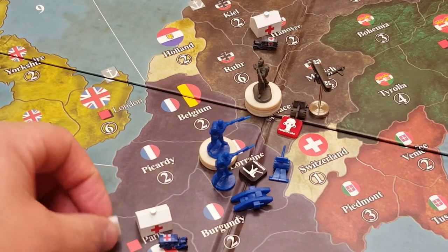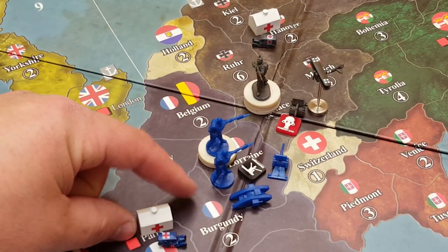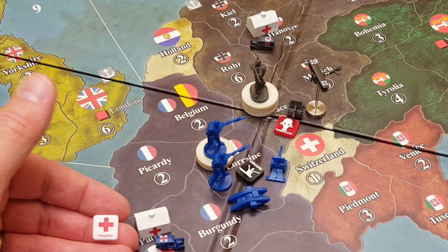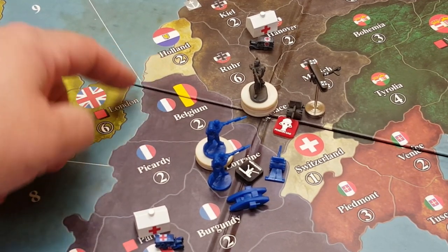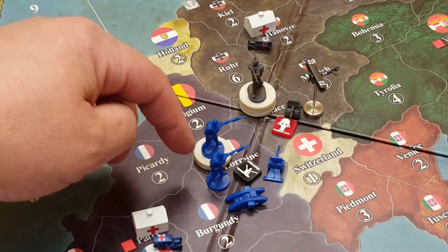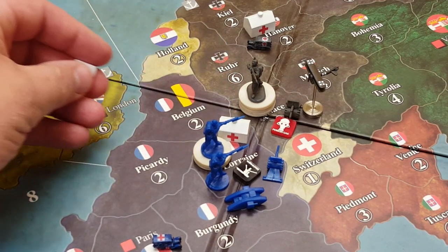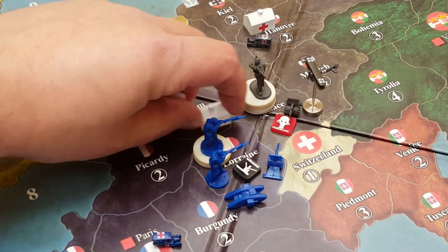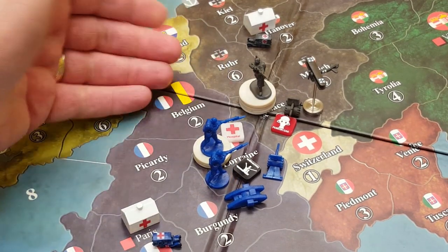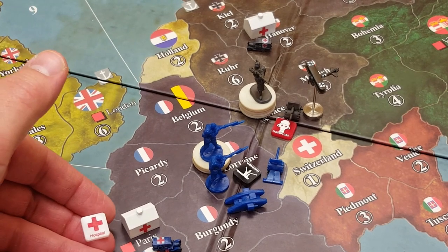I ordered a bunch of the markers initially, then decided I'd like a more three-dimensional element, so I got the houses. But I actually intend on using both at different times in the game, because some provinces are small and some are large. When forces are gathered in a province like Lorraine, there may not be enough room to put a house alongside other units. In that case, the flat acrylic marker is a great option — just lay it there and stack units on top if need be.